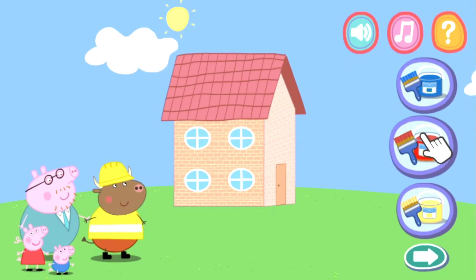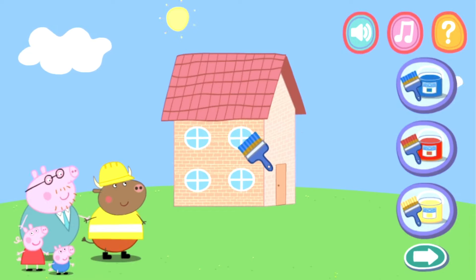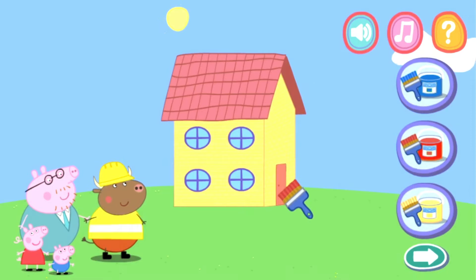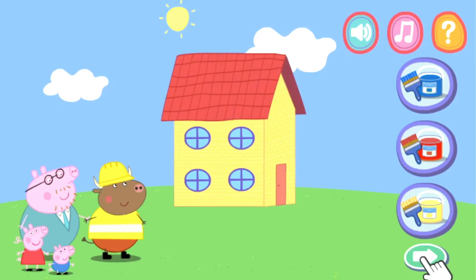Yellow, red, blue. Blue color windows. Walls are yellow color. The door and the roof both are red color.